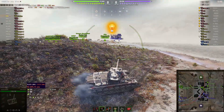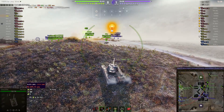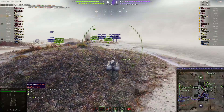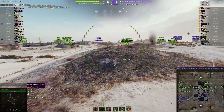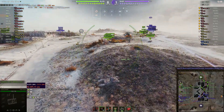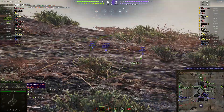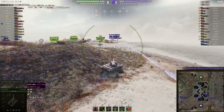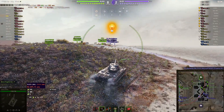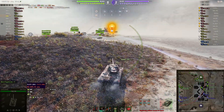Just searching for targets, and he's getting lit here. The tanks are not that close to him, particularly the Object — but it could be the Object that's lighting him. Krazyb just backs off and checks for targets in the town, but nothing on offer there, so he comes back to this spot. The advantage here is using his gun depression and keeping his hull covered.